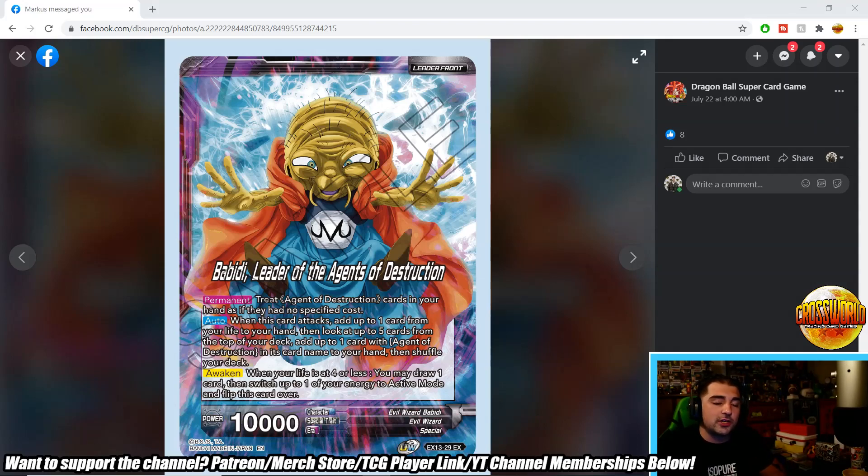Let's get started. We have Bibidi, the leader of the Agents of Destruction. The permanent treats agents in your hand as if they had no specified cost — so this is basically a five-color deck. Auto when this card attacks: add up to one card from life to your hand, then look at the top five cards and add an agent, then shuffle. Awaken: untap one, draw one.